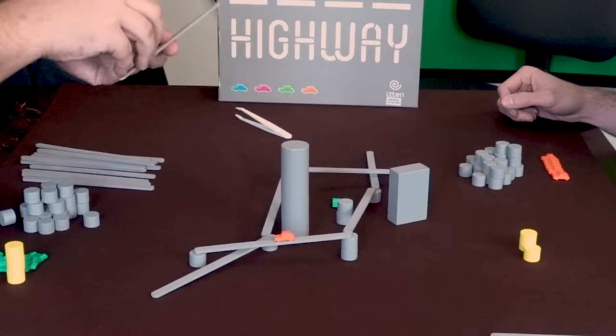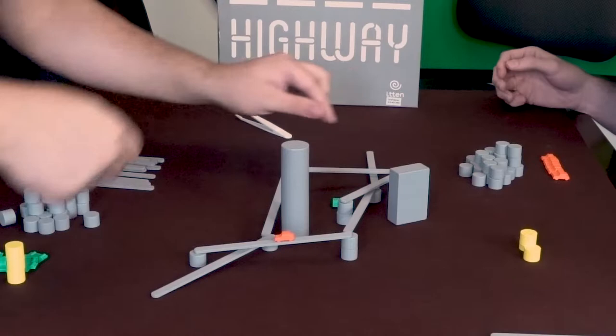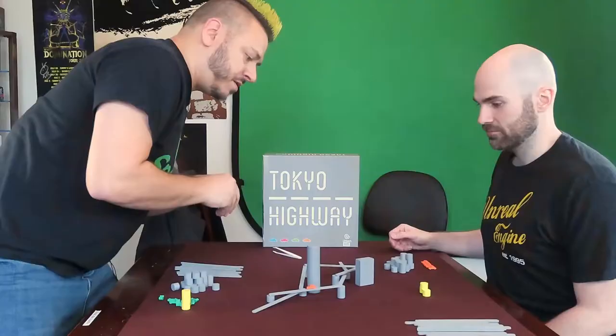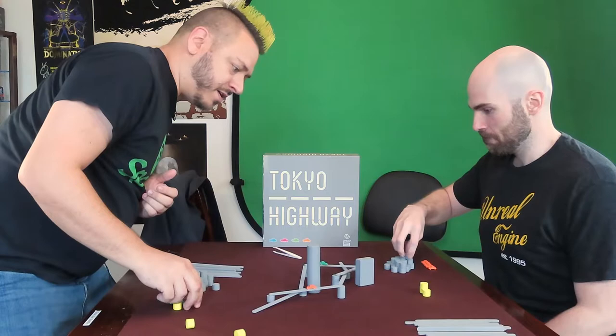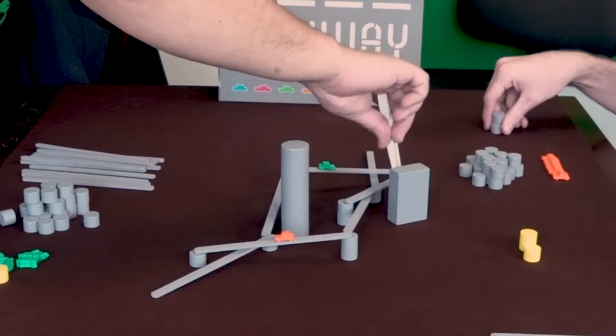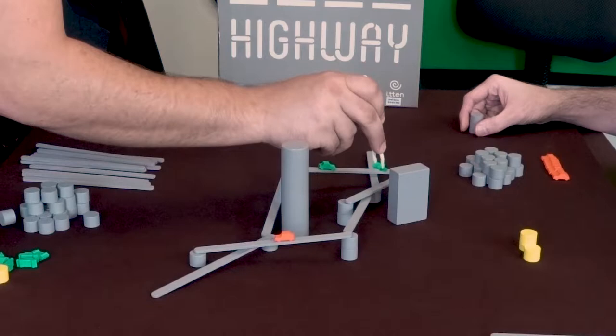We have to push it real close there. That was yours — it's okay. In case it wasn't clear: if you knock your own piece off, there's not necessarily a penalty. You still have to fix it. Fix the car and then add another car for crossing over his other road piece.